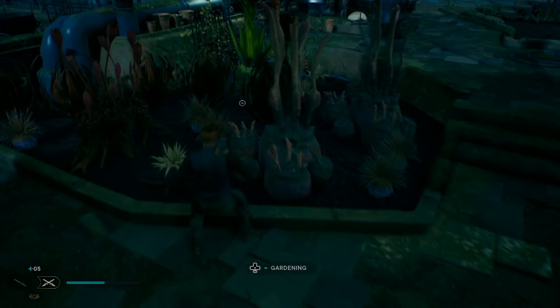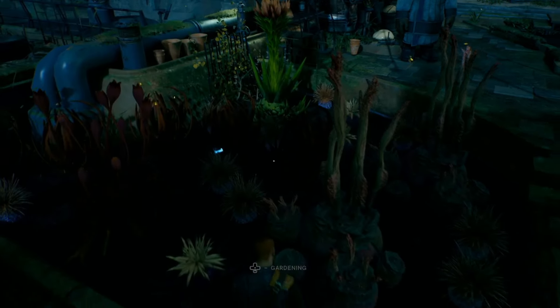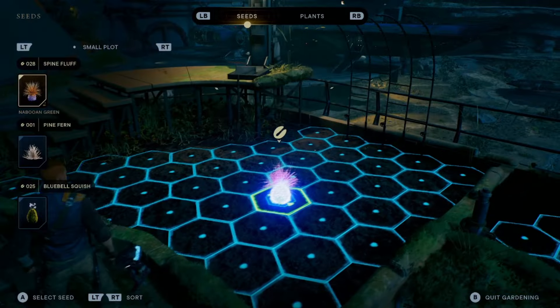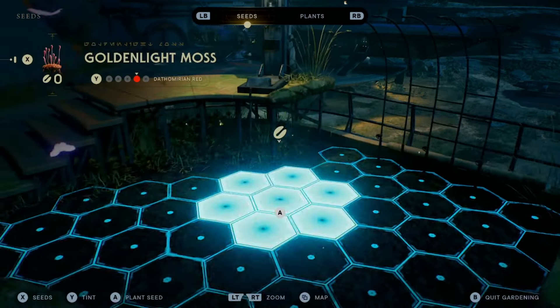The garden will not upgrade unless they are all full. Go do a main story mission or do a couple of side quests and come back. When you do come back, you will see that all of your plants are fully grown. Pilly will mention that she has now cleared out another plot of dirt for us to plant more seeds.